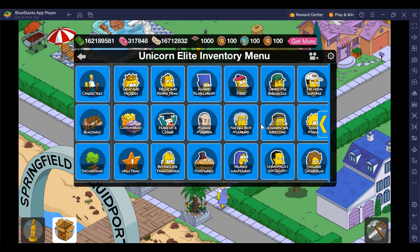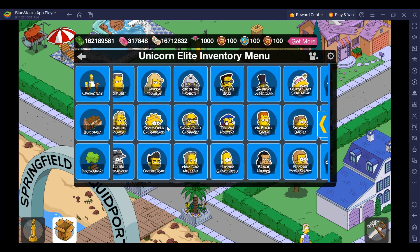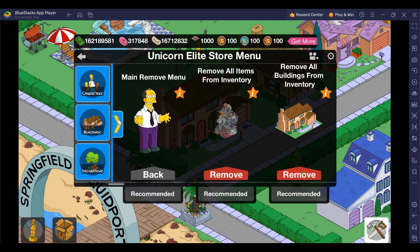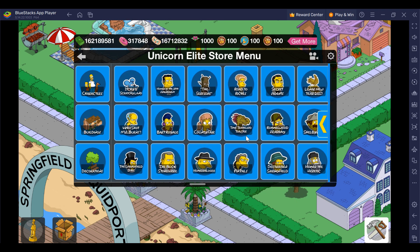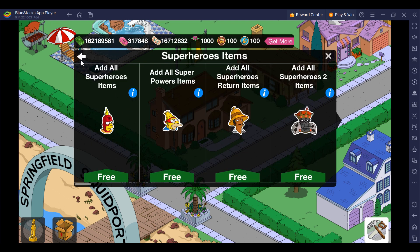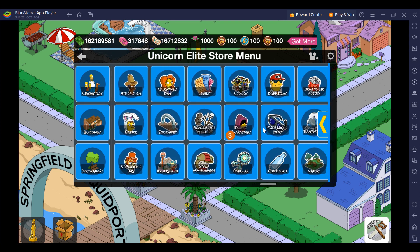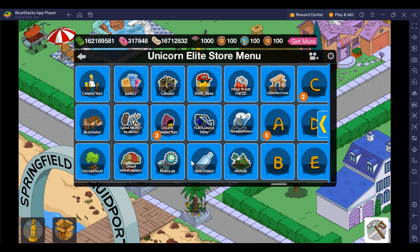Also, anything that gets updated in the store menu also gets updated in your inventory. As you can see, Fears of Clown is there along with all the previous events. Here's the store menu — same thing, all previous events. There are more than 4,200 items since the game started roughly 12 years ago. Each one has an add-all for each submenu. If you go further down, there are tough items and popular items that you'd constantly get asked about.